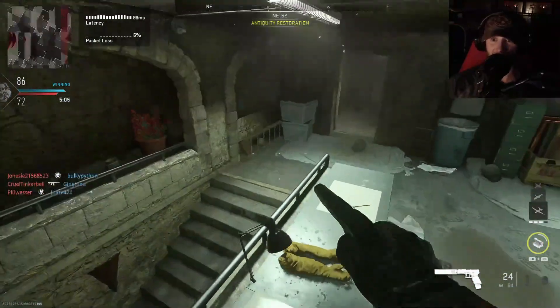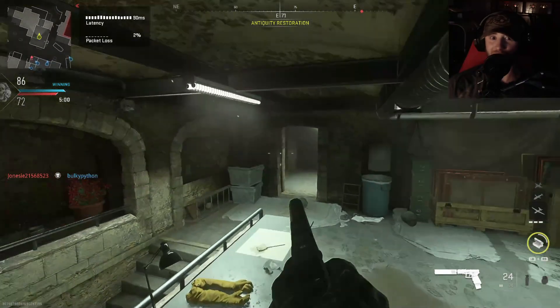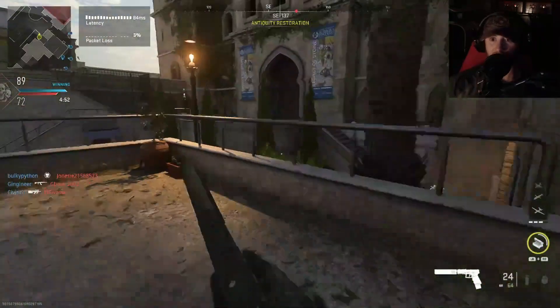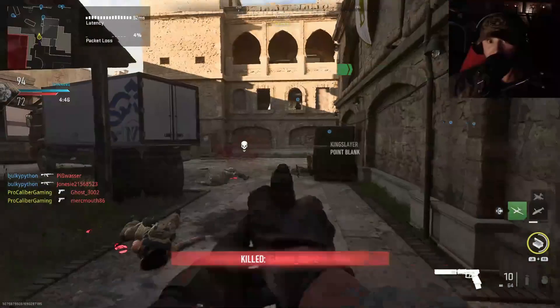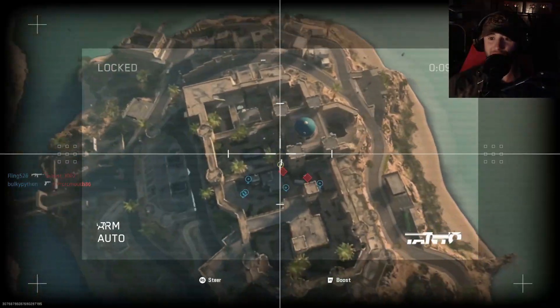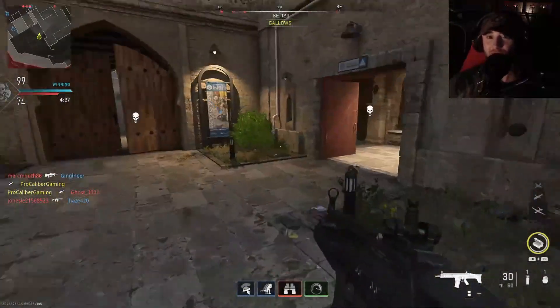I don't know if these guys are coming from downstairs or up top — nobody on my team has a UAV and I'm very close to getting one, which would help everybody, plus whenever I'm doing commentary I can't hear myself. Boom — got one. I poked her to death with my suppressor. Accidentally called in the UAV instead of the Lightning Strike — some enemy is going to run around the corner and shoot me now.